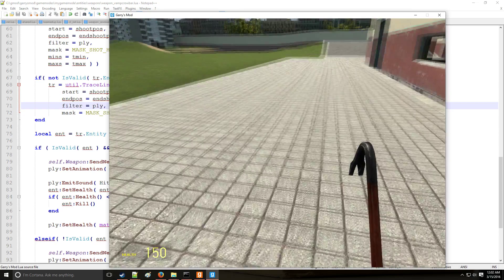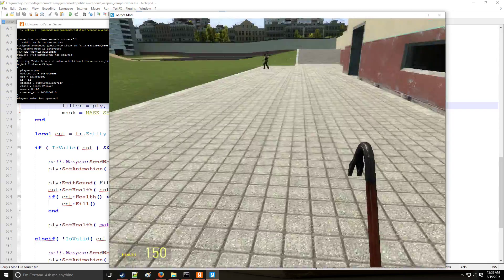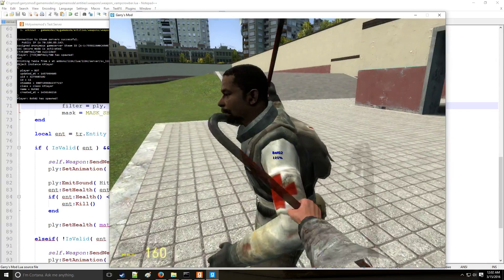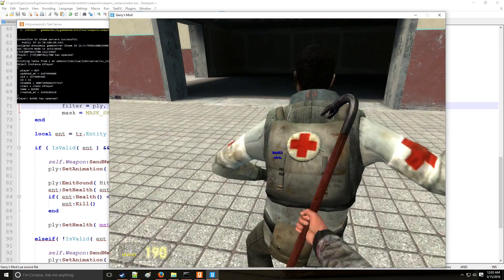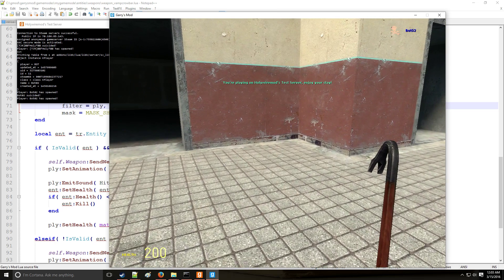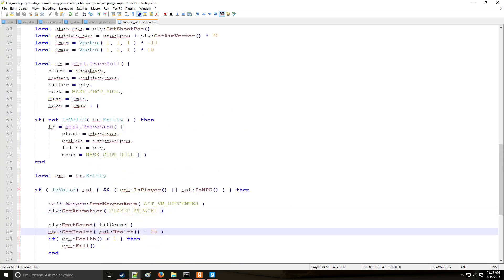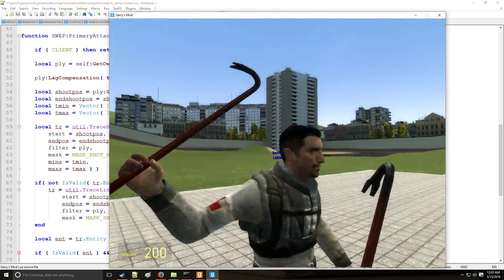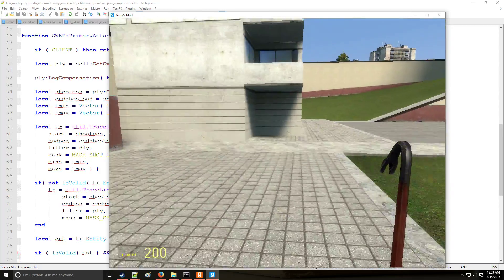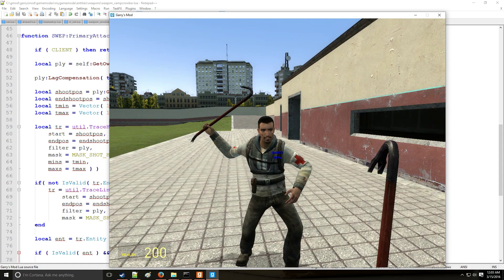Testing: we get a swing with sound, add a bot by typing 'bot' in the console, whack them - it takes away 25 HP and gives us 10 HP. After repeated hits, notice the last hit didn't put us over 200 - the math.Clamp function is working. SetHealth is reducing by 25. Everything looks good - a very successful test! There are more things you can add to a melee weapon but this is a basic tutorial.